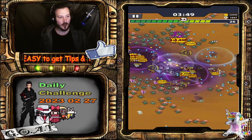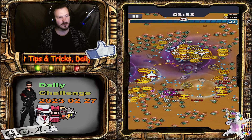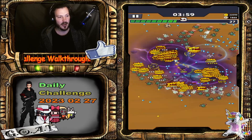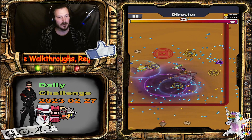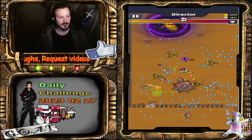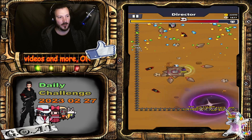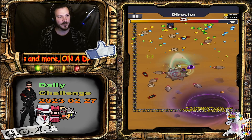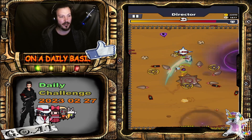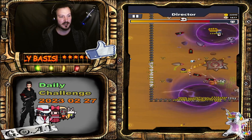Almost time for the second boss. Let's see what the game came up with for us — yeah, Director. People can find this dude Eric irritating when he's throwing his oversized Nokias at you.